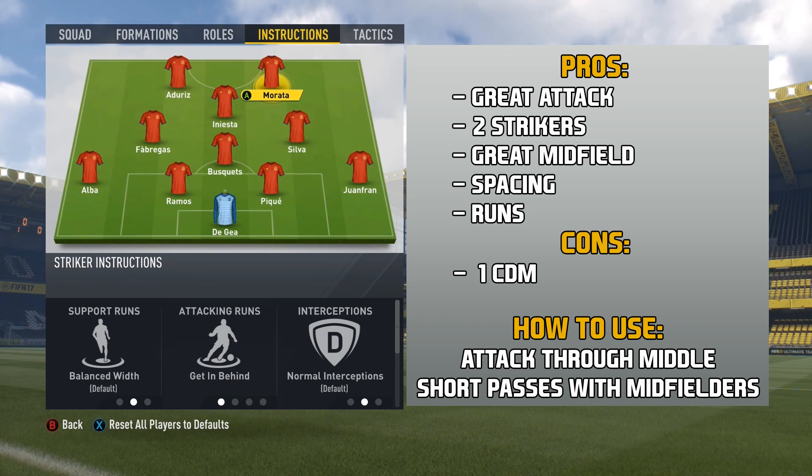The cons would be having only one CDM. A lot of people prefer to have two CDMs or at least two center mids that can help out on defense. So if you're struggling with defense, that might be a problem, but usually it's not a big deal. As for how to use this formation — you want to pass with those midfielders, pass it around, do short little passes, then get the ball to your center attacking mid and look for those strikers making runs. That's why they are set to get in behind, so you can look for them and score a lot of goals.